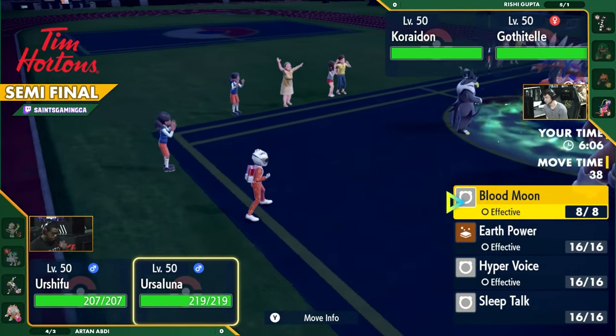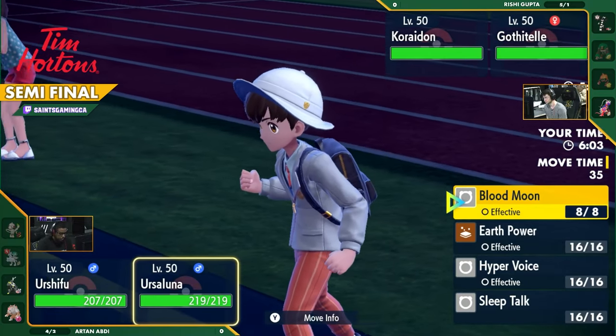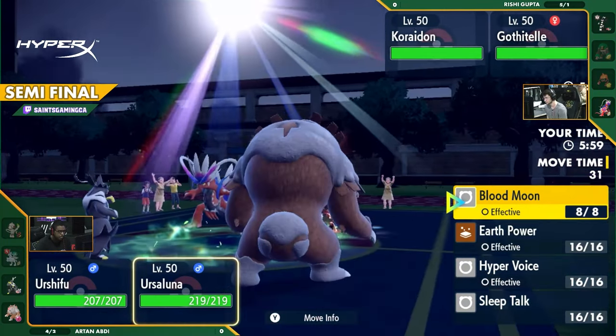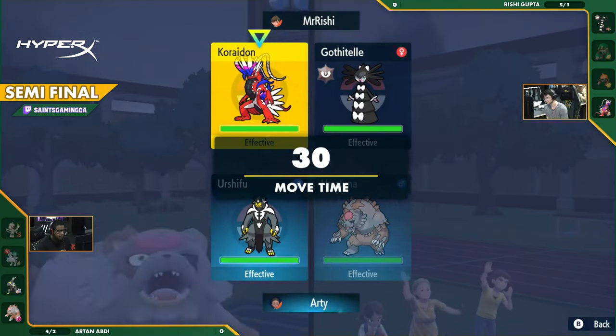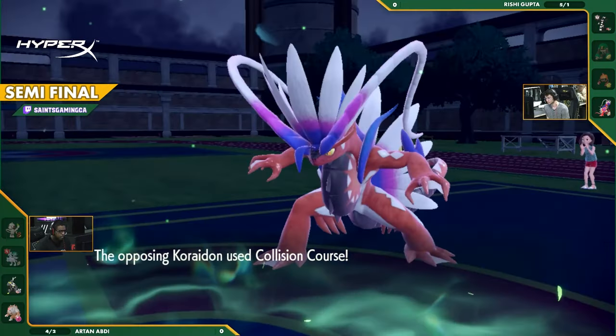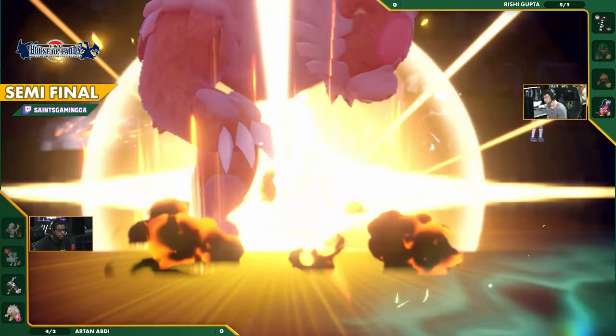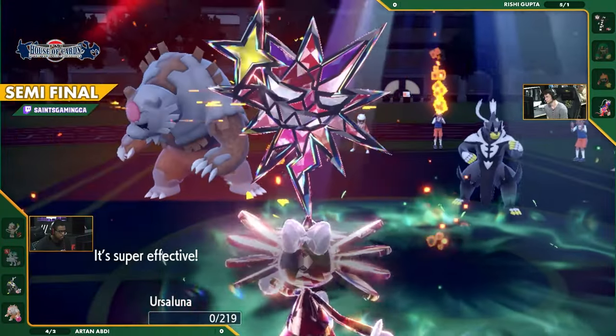This Ursaluna is as good as gone — it's going to be in a lot of trouble. No redirection because Smeargle went down so early. This might be a Game 1 win for Rishi, but there have been some incredible comebacks, and I don't think Artat is quite done yet. It's still a flat 2v2. He just cleared that early one and has the type advantage with Collision Course — needs the one-hit knockout, and it gets it.